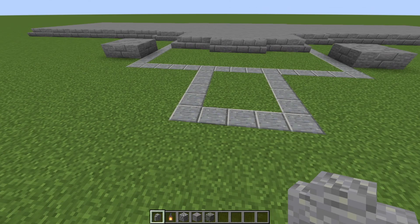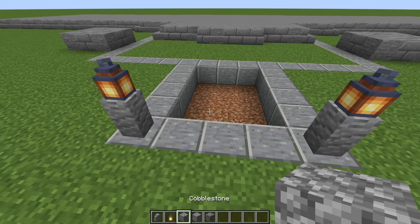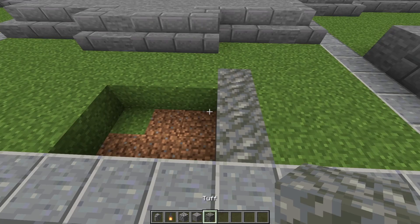Come along to the front and place two andesite walls with lanterns on top. Then dig out the grass in this rectangle - start with cobblestone, place a random mixture of cobble, and fill in the other blocks with gravel. Inside the other rectangle, knock out all the grass and replace it all with tuff.